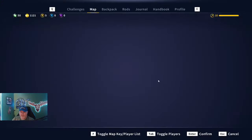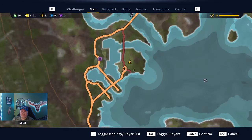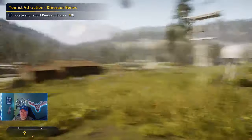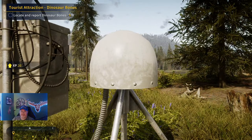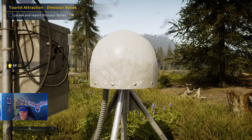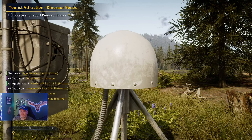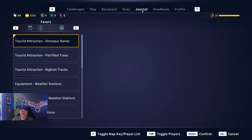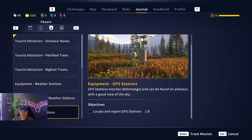Guys, we just fast traveled in here to Empty Fork. Easy GPS station right here — just happened to look over when I fast traveled and saw it right here. So this is a pretty easy one to get. GPS station number two.